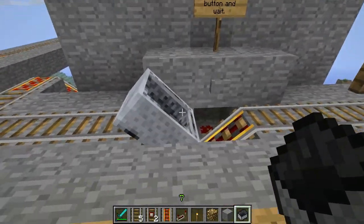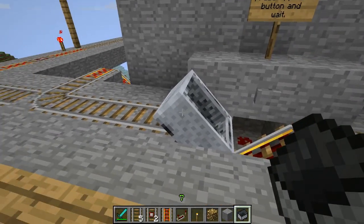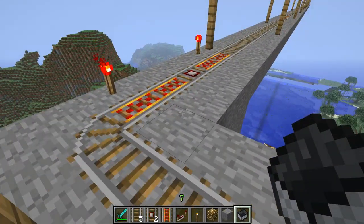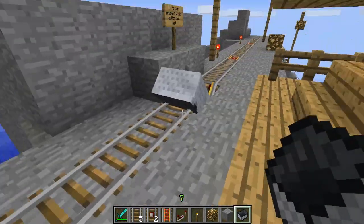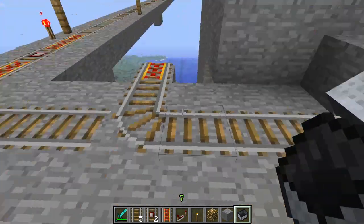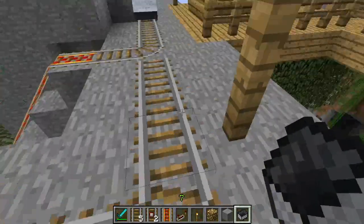So obviously this is just a basic station. If there's no cart here, you just press the button and a cart comes up. Or if there's a cart here, you just get in, press the button, and ride off. However, as you can see, this is the actual coming-in track. So what we had to do was design a system that allows us to remove the cart from the station and put that cart back in the dispenser so we're not wasting carts.